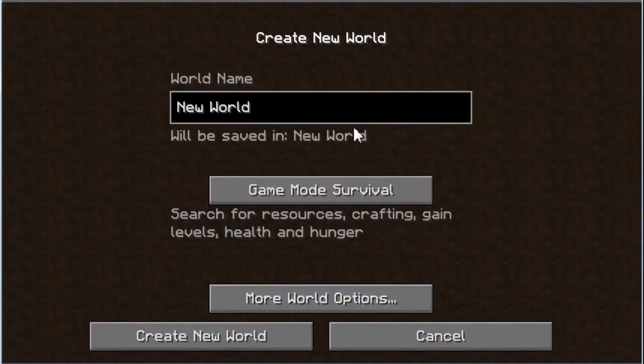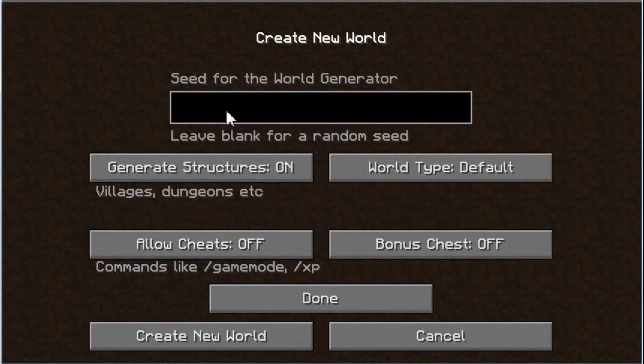What's really important is you wanna make a single player world — I'm gonna call it 'diamonds' — but you wanna make sure there's no seed. If you do a video, you wanna make sure you're showing that there's no seed, and allowed cheats is off, and bonus chests are off. I prefer to do it in peaceful mode so I don't have to worry about mobs, but you can do it with mobs. So let's create the world.